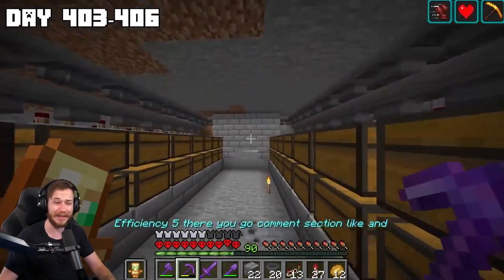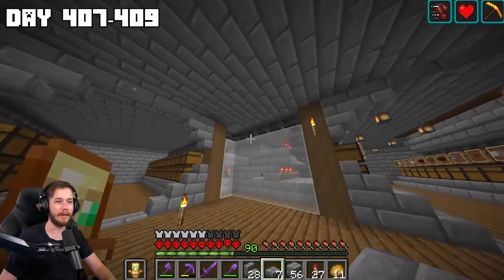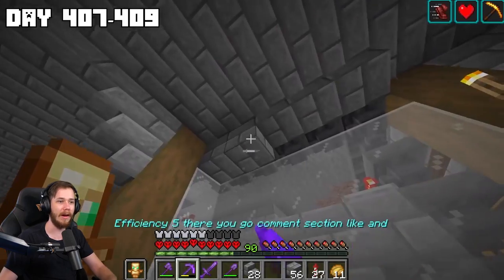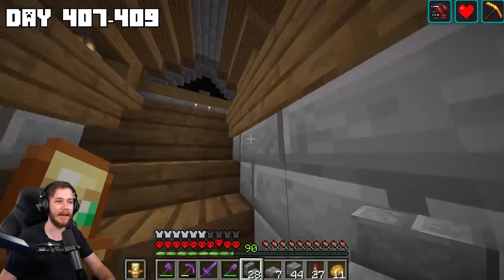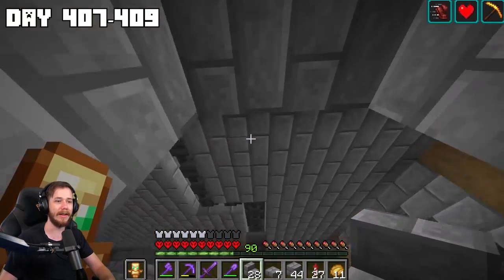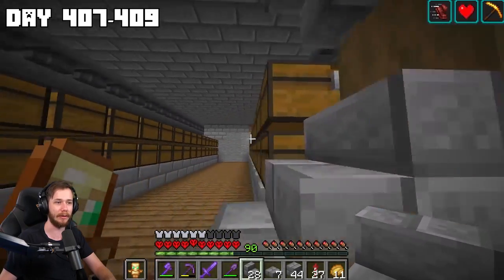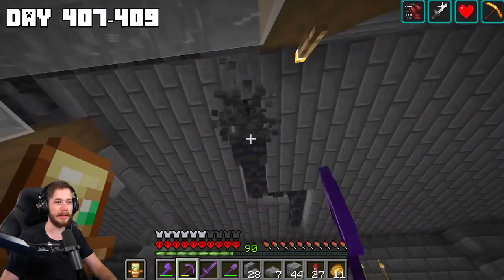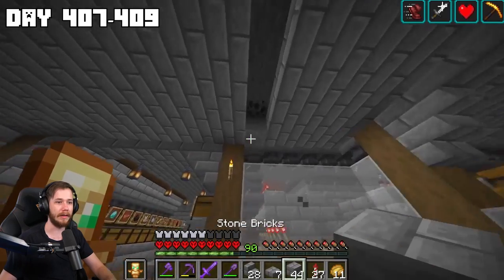It's all set up now, I'm just going to do some quick decorations — place down some stairs. Now we're starting to look crispy. The last thing I want to do is hide these hoppers, then I also need to redo the entire hopper system. I have it set up so anything I put into this chest goes through the auto sorter, but now I need to redirect it to the right and loop through every single hopper.